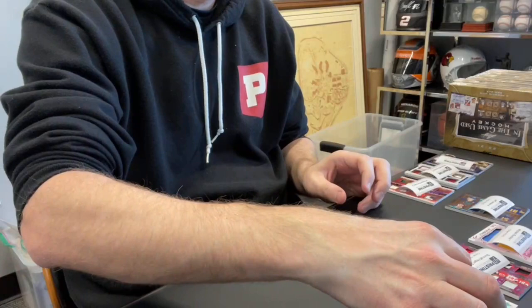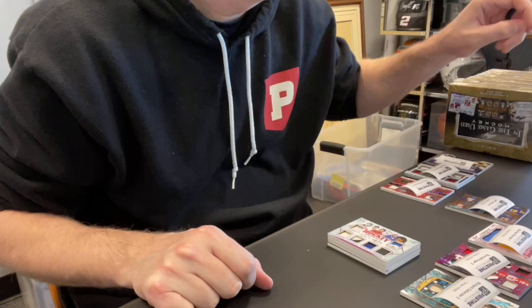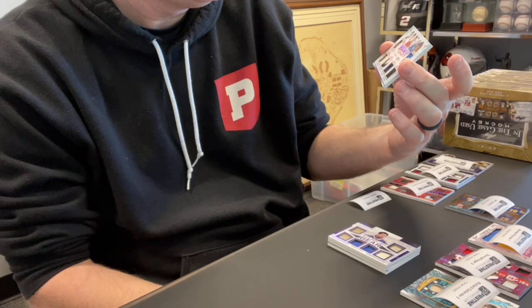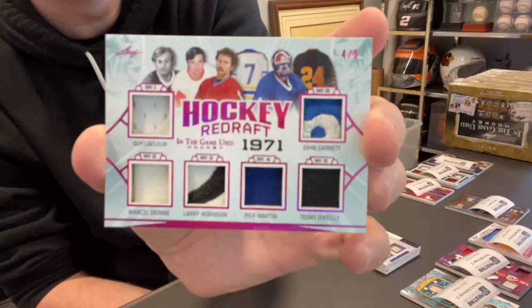Card 17 goes to Dustin S. This is numbered out of five — Hockey Redraft. Guy LaFleur, John Garrett, Terry O'Reilly, Rick Martin, Larry Robinson, and Marcel Dion. The 1971 draft, numbered out of five. Good-looking patches on there.